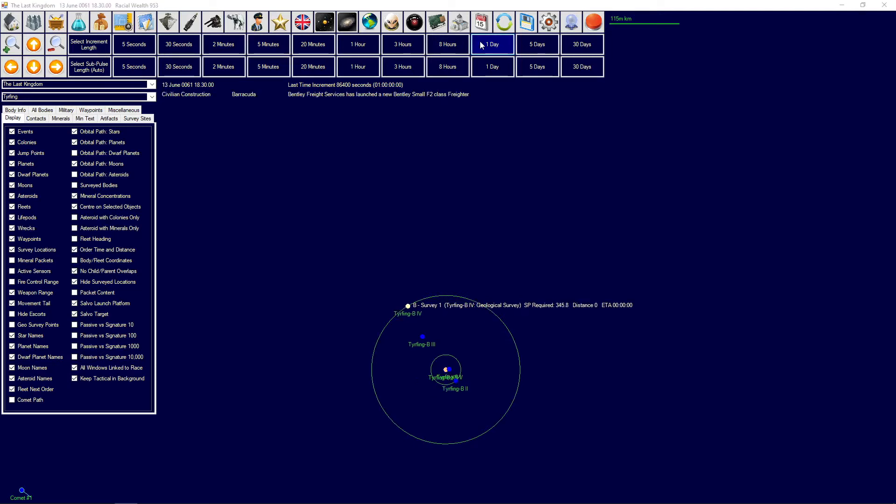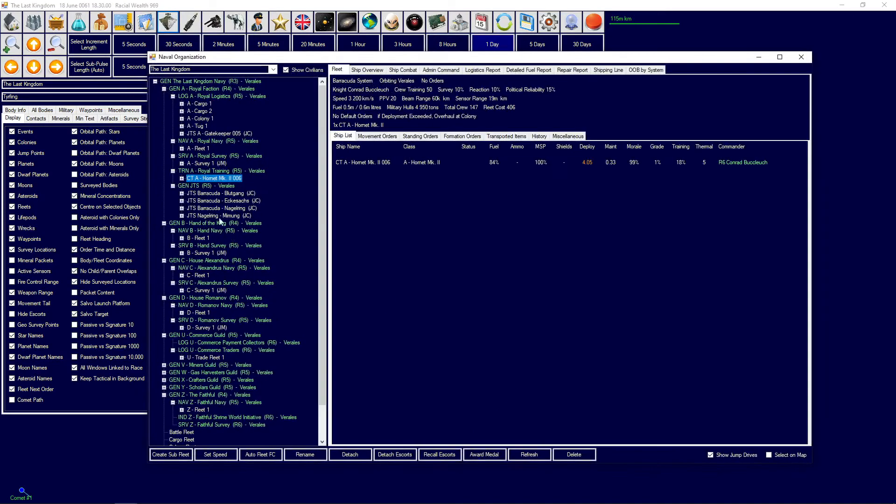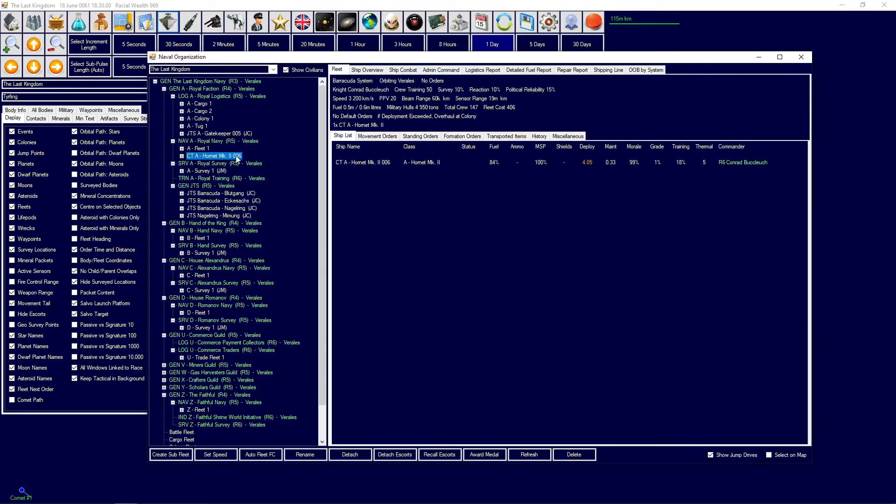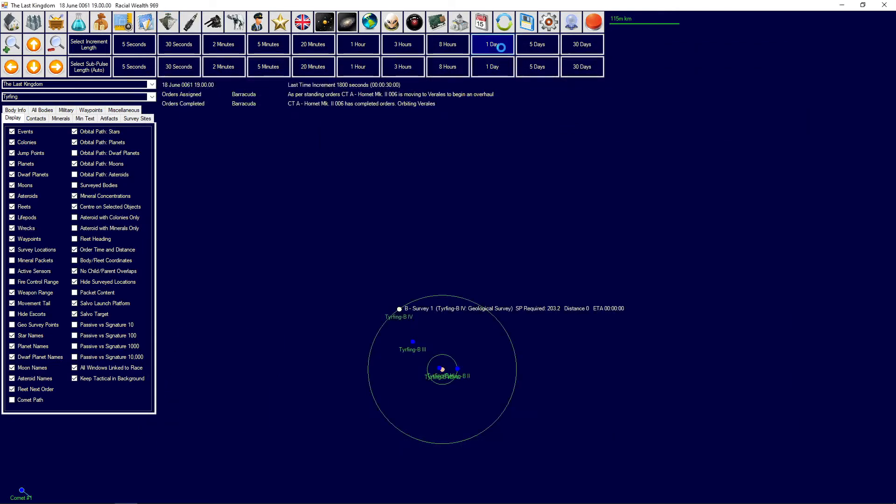Civilians have constructed another freighter so we now have 11 civilian vessels total - not too bad, though they only have so much they can do currently. The Hornet needs a bit of overhauling but still has plenty of fuel, so that shouldn't be a problem. I've already set it up to automatically switch to overhaul.